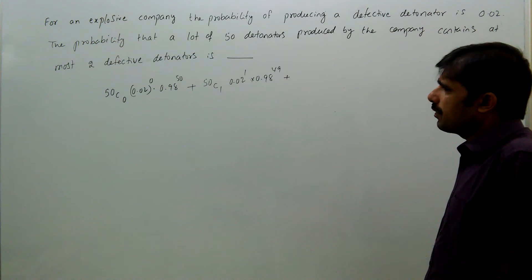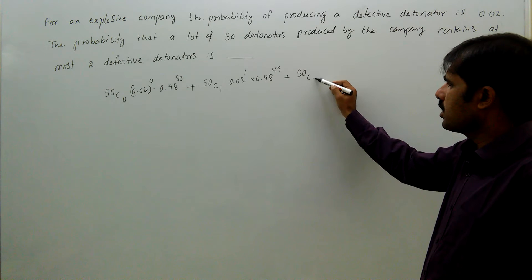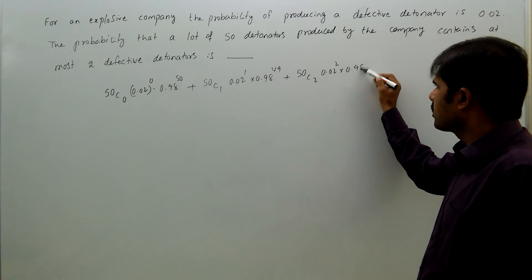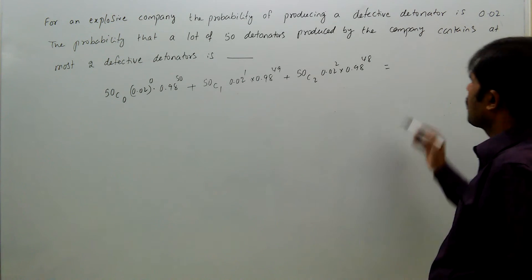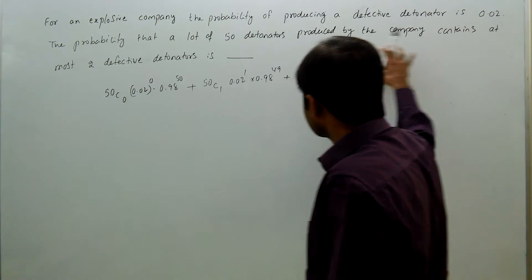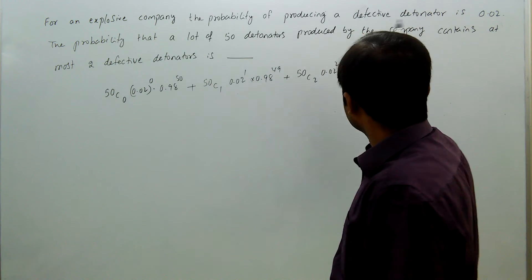And the probability of having 2 defective detonators is 50C2 × (0.02)^2 × (0.98)^48. This is the required 'at most two defective detonators' probability — at most means a maximum of 2, so up to 2 can occur.